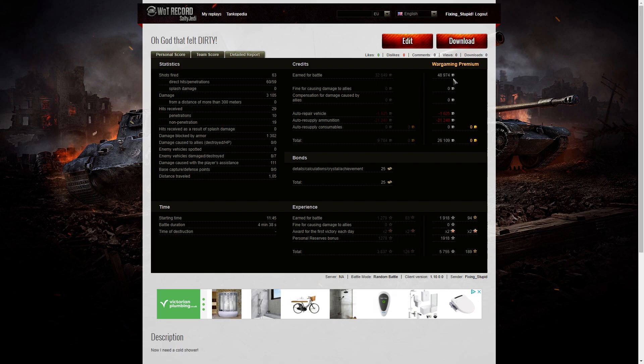On the premium counter I earned 48,974 credits. After repair and ammunition costs — I did fire some premium APCR ammo during the game, specifically against the Sentinel, because that tank would be tough to take down otherwise and he had a wicked gun — I only earned 26,109 credits, which is not as much as Zoe's previous replay but still a reasonably good total. I picked up 25 bonds for completing the daily mission. I needed three kills and ended up with seven. With 1,918 XP doubled for the first victory, plus the same again from personal reserves, I took away 5,755 experience points altogether.